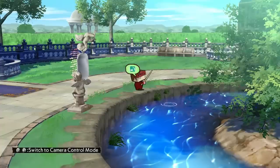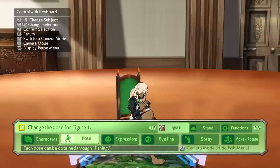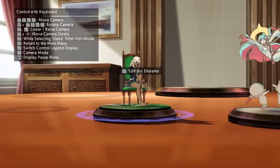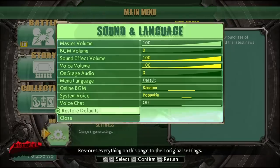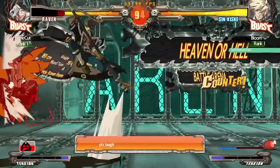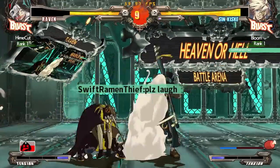For all the gacha gamers out there, you can collect characters, poses, colors, and expressions from fishing to use in digital figure mode. You can also get system voices from fishing that change the announcer's voice to whatever character you have a voice for. You can coach players while spectating by typing a comment that slides along the screen while the game is going on — both players will see it, and it's really funny.